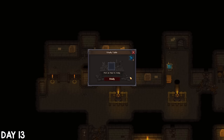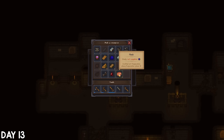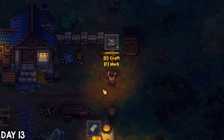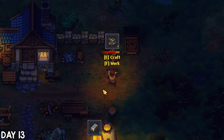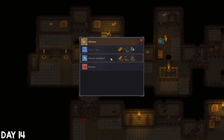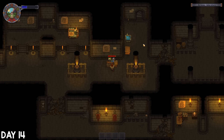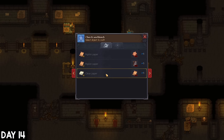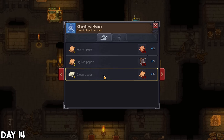I wasted the rest of this day running around trying to figure it out and finally realised my error close to midnight. Now we have a whole new workbench to try out. I worked through the night on some complex iron parts, which I'll need for lots of things including that church workbench, which I gathered the materials to build on day 14. The church workbench is where we can make paper — and looking at these recipes, we'll be making it from human skin.